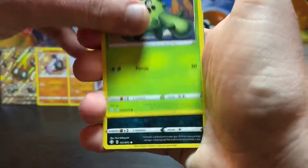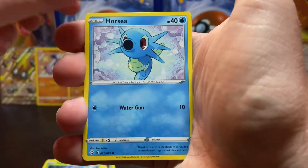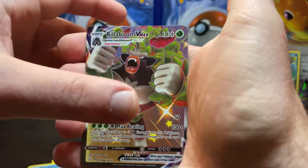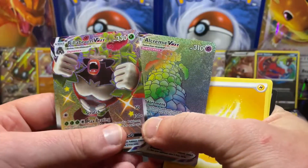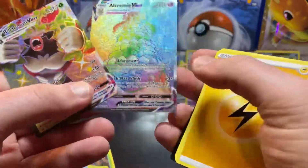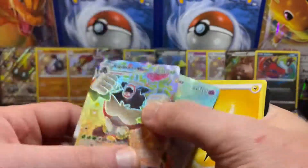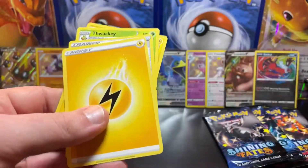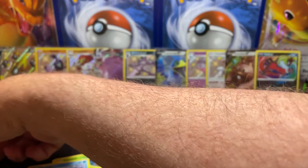I've been hoping for some full arts — I haven't really got any full arts this opening except for the first pack, the Phalanx V Max. And as I say that — there we go! Followed by an Alcremie! Man, guys, what a pack — wow! Got the Rillaboom V Max, a little bit off center, and of course the Alcremie which is almost always off center for some reason. This particular card is kind of rough. Wow, that was probably the best pack of the opening so far.